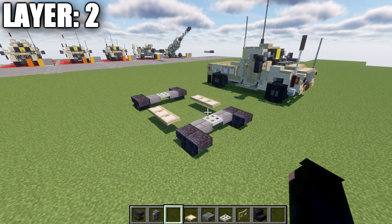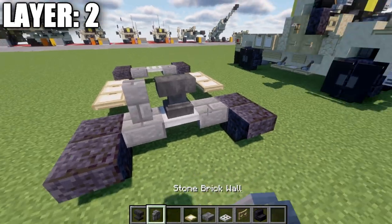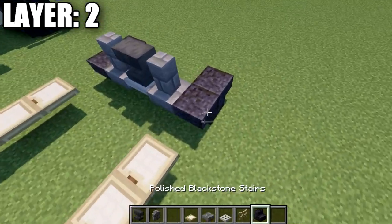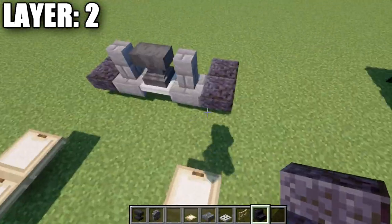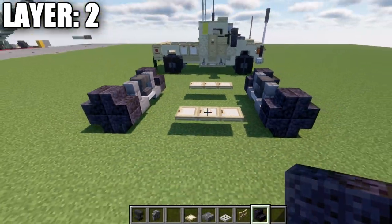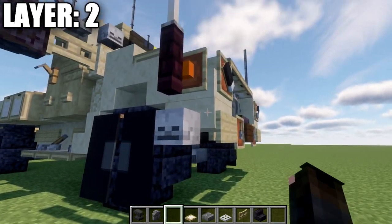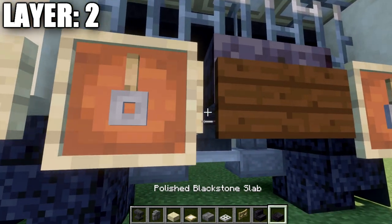Moving into layer number two. To begin, we're going to place down an anvil on top of the iron trapdoor, followed by a stone brick wall to both sides of the anvil. After that, we want to place down two polished blackstone stairs back to back on top of each one of these stairs — that's going to complete our four wheels. After that's done, we're going to grab sandstone slabs and also some polished blackstone slabs, and we'll also need some wither skeleton skulls.